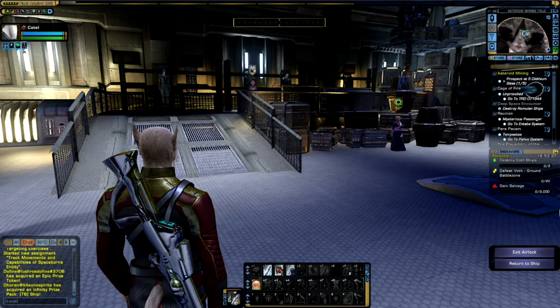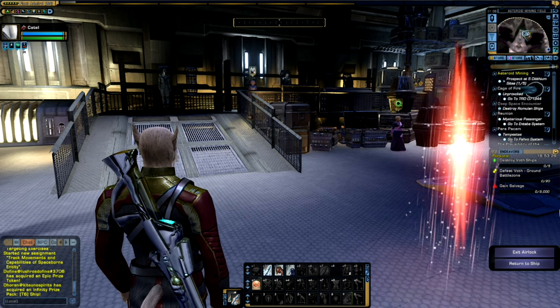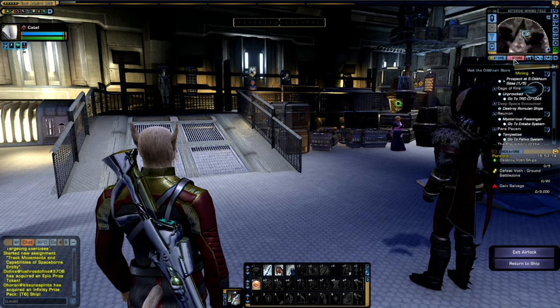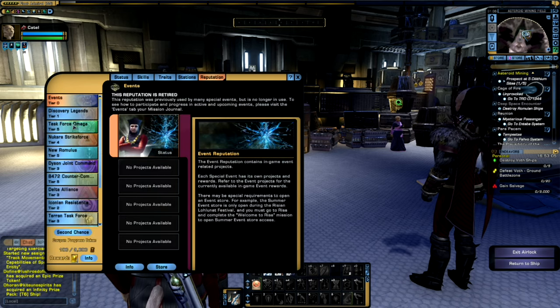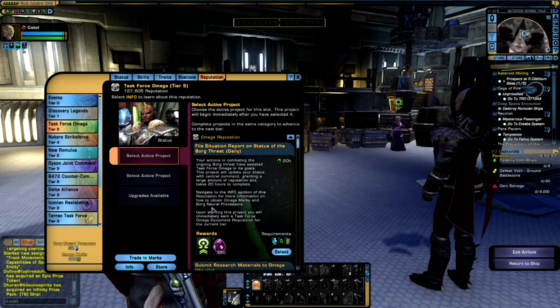Dilithium within Star Trek Online is utilized primarily to purchase equipment. This equipment can be purchased through various systems within the game, such as the Fleet Holding system, where you can purchase gear through the Romulan Embassy, for example. Or it can be purchased through the main Dilithium store, which is found under the minimap, or through the Reputation system, where you can purchase gear from various reputations such as Task Force Omega, the Iconian Resistance, or the Delta Alliance through the various gear projects.